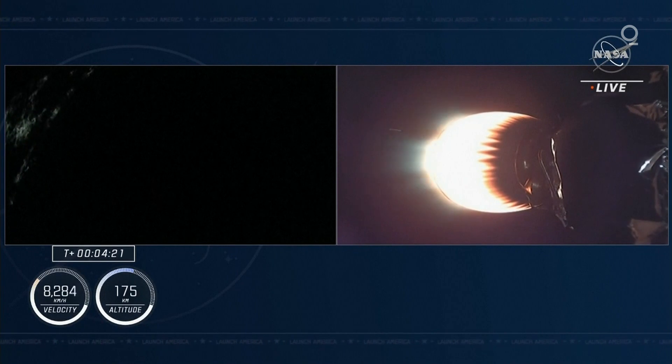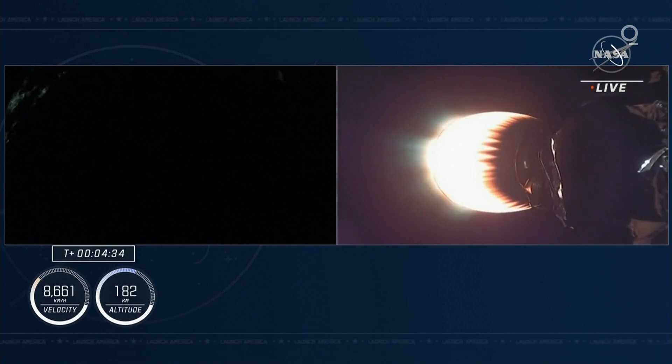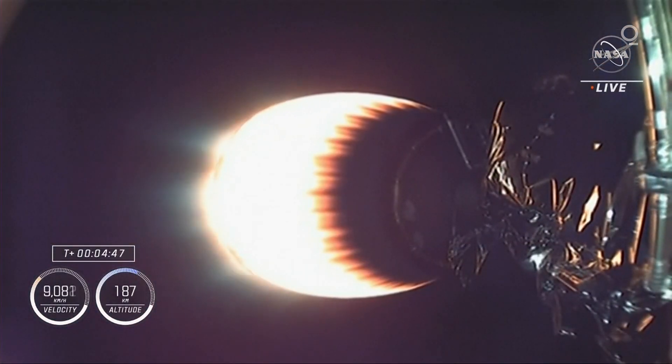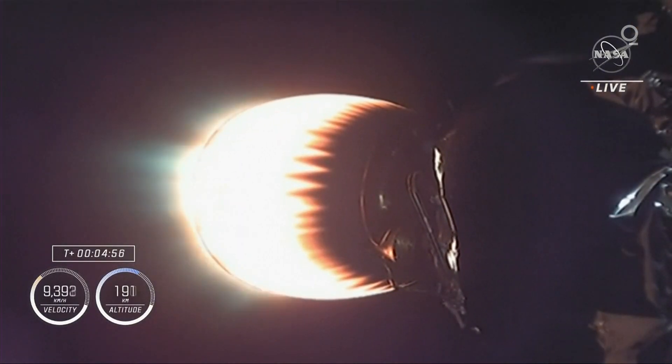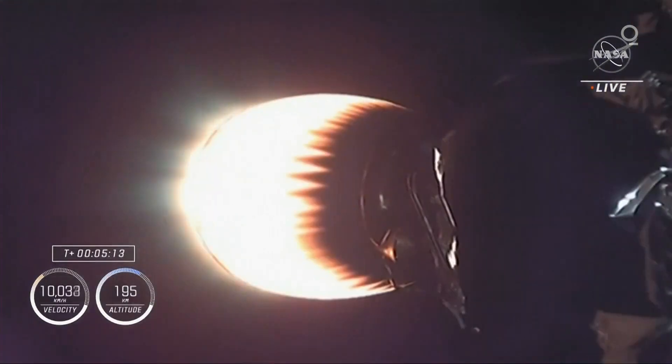We'll have the dueling boxes here for a while as the first stage makes its way down. That second stage is going to continue firing until about a little over eight minutes into the flight, doing the heavy lifting now. The first stage has a couple of events in order to land on the drone ship. At T-plus seven minutes and 25 seconds, it's going to start its entry burn — one of two burns — where three of the nine Merlin engines on the first stage will relight and burn for about 30 seconds to slow the vehicle down before hitting the denser parts of the atmosphere. Acquisition of signal, New Hampshire. Now on the New Hampshire ground station — nominal trajectory. Second stage continues to power, propulsion is nominal, the engine performing as expected.